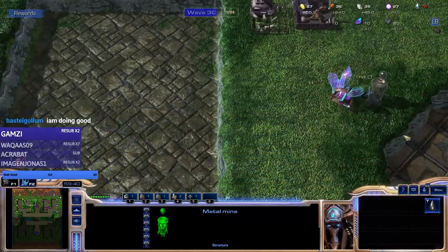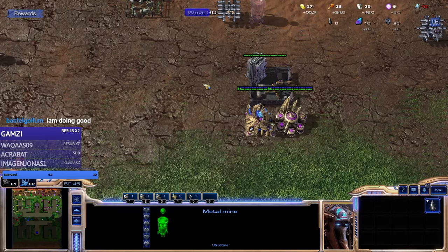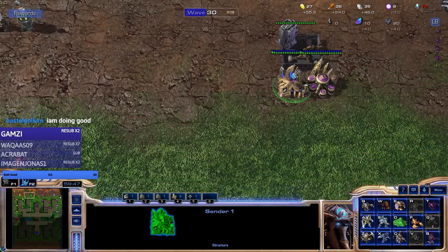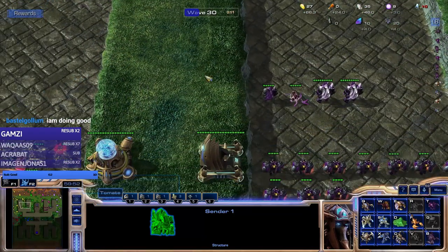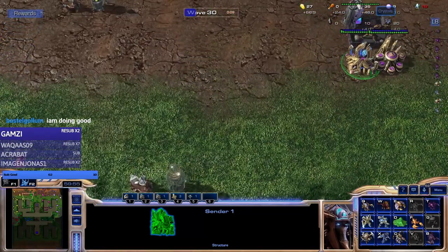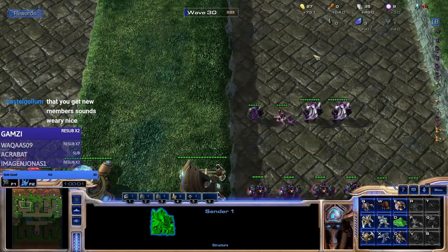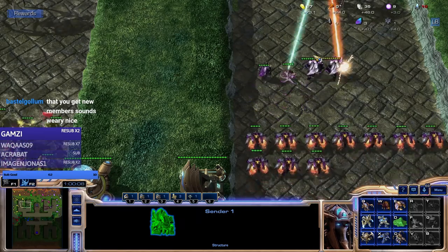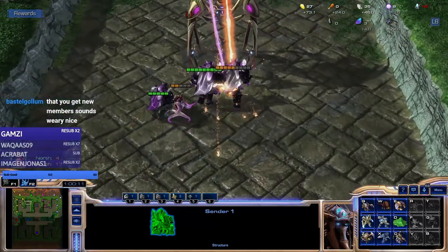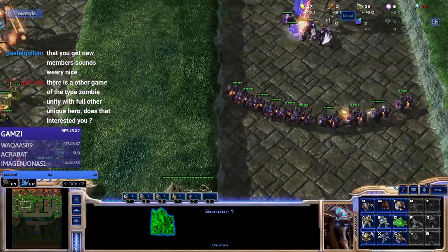We have enough mana to upgrade something. We can send some roaches, a hydra, and some scorpions - gold is low. Starcraft is actually far from dead - even Arcade is still pretty massive. There is another game of the type Zombie Unity with unique heroes - you can put the name in the chat.